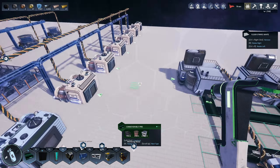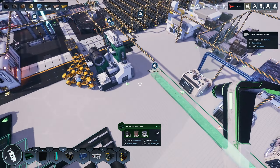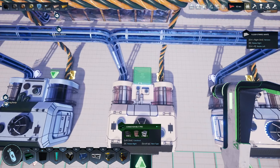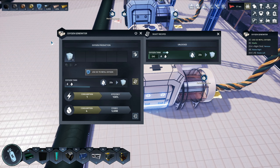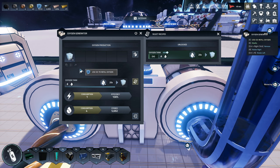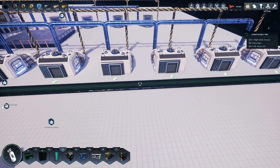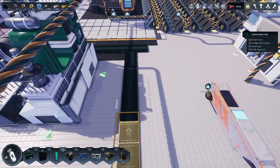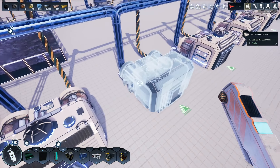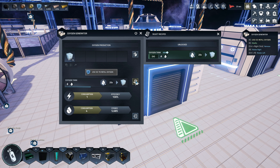Oh jeez, this hydrogen thing is in the way. So I'm actually gonna have to do this. That's an input — there is no output. What the hell? So it makes oxygen tanks, but there's no output. Wait a minute — is that why it's not working? This is a very strange game. So it produces oxygen tanks, so I can't use conveyors to bring stuff out, because apparently it doesn't work like that.